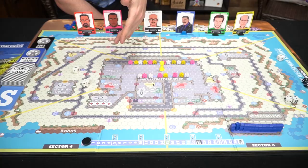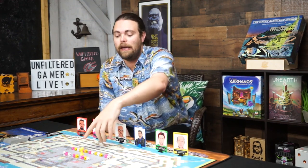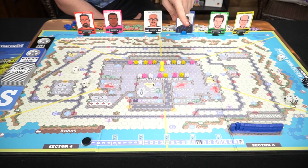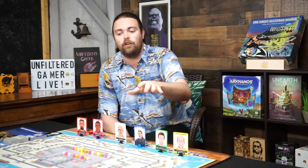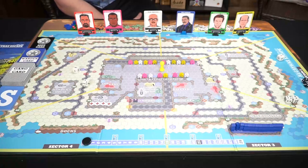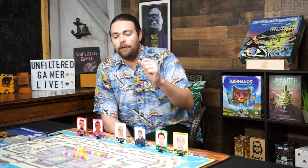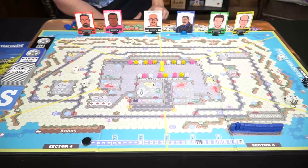Here we have The Great Alcatraz Escape and everything you get. It plays two to six players with all the prison inmates starting in their little cell areas. There's a lighthouse that goes in the middle, and the warden has all his guards over in the guard house. For a four-player game, each gang gets seven prisoners and the warden gets about 15 guards. Guards start in the guard house but patrol the island via guard spaces marked with little G's. Only a certain number of guards can be in the middle area at once.